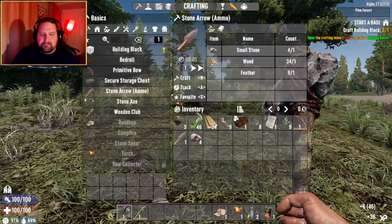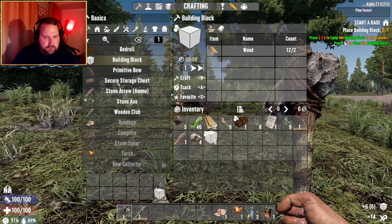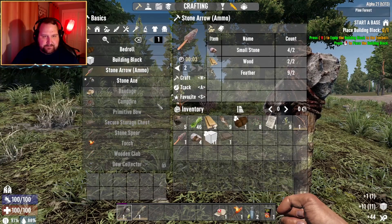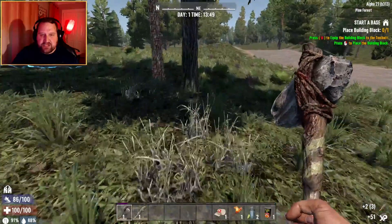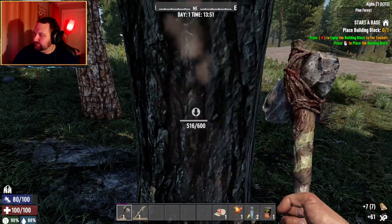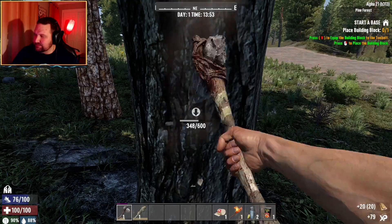My first zombie! Build a block — let's make like eleven of those. Craft one of those because I'm gonna need it. For more of those I need more wood. Let's get a bunch of arrows rocking and rolling straight off the bat — a bunch of arrows rocking and rolling. Also, is the camera in a good place? I think it looks pretty decent right now.